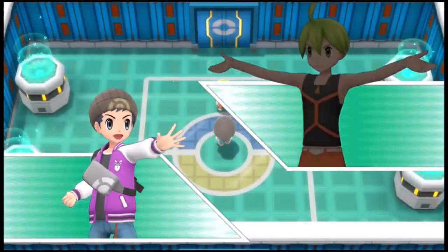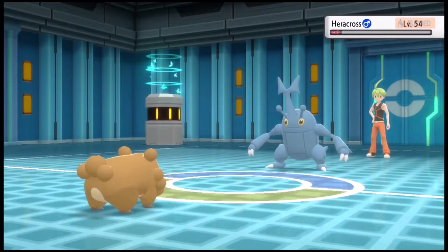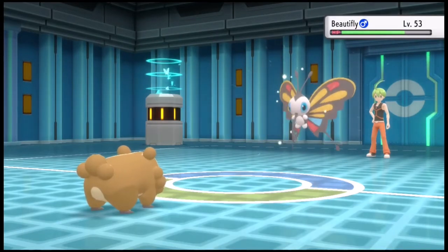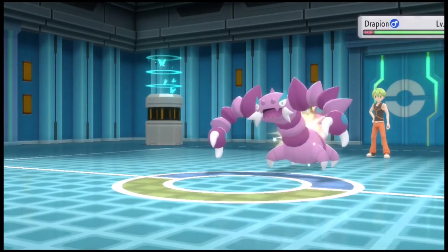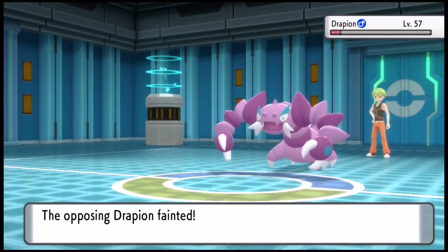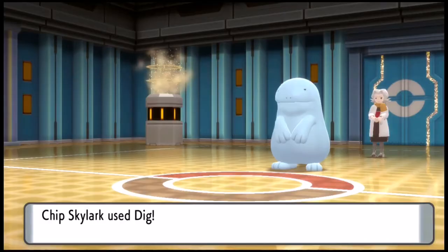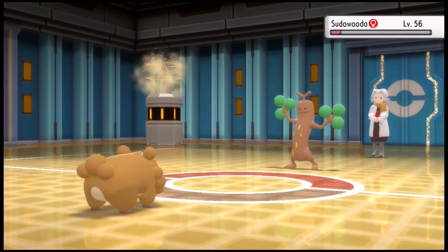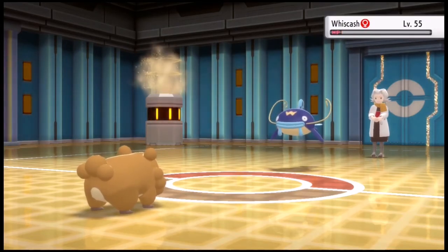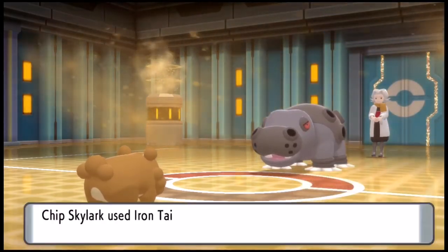First is Bug Trainer Aaron. We get set up and we just sweep — you know what it is at this point. If you made it here in the video, you get that using Swords Dance and Double Team kind of makes me overpowered. We beat him and move on to the second Elite Four member — pretty much the same fate, except most of her Pokémon take two hits because they're so bulky. But at the end of the day, we're able to take all her Pokémon out.